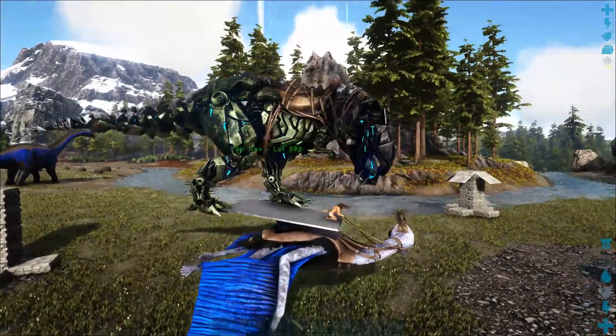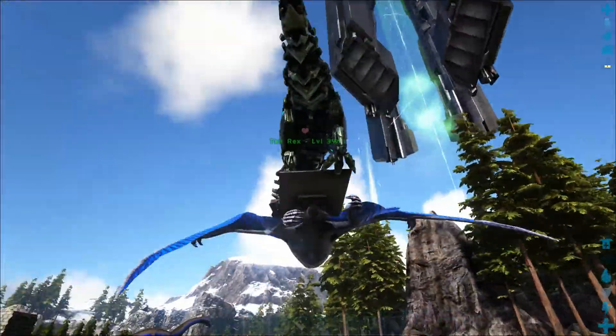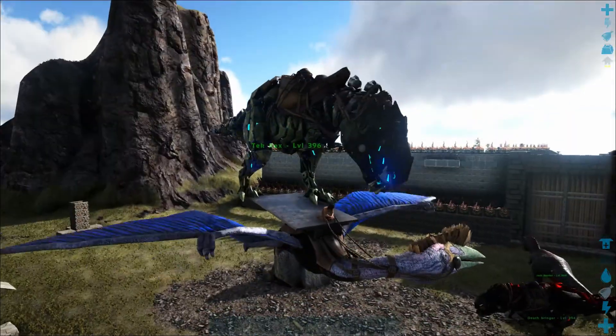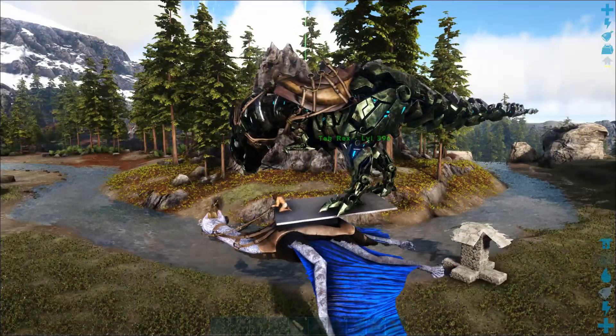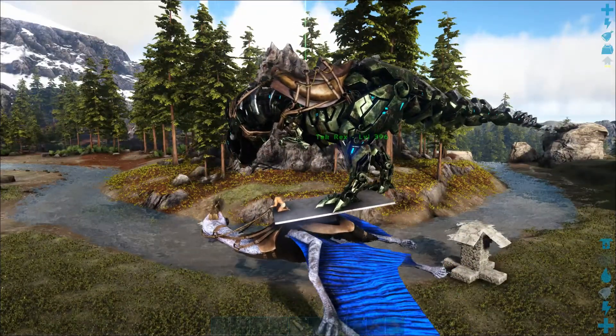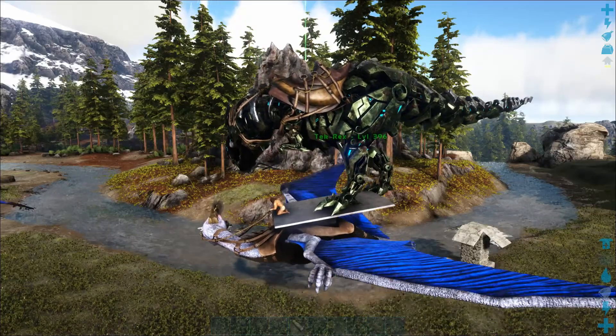Last but definitely not least, Rexes can actually stand on the back of a Quetzal platform saddle, which means they can be transported across the map much faster than a Giga, which has to walk or requires certain tricks to stay on. This is a one-man job — you can get the Rex transported across the map by yourself without needing an additional partner.